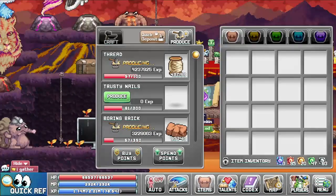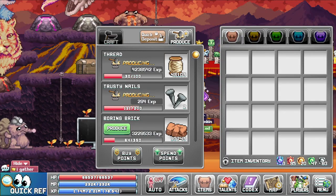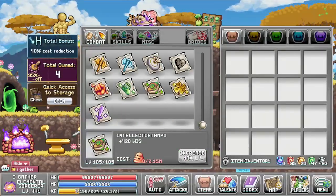You can easily change the anvil production in the quick ref screen, meaning you don't have to go to world one all the time just to change these. We now have quick access from the stamp piggy.